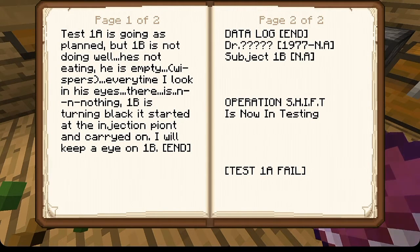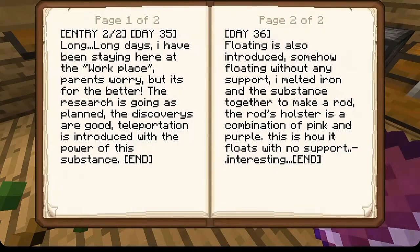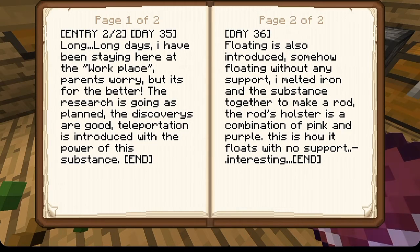Operation Shift is now in testing. Test 1A - the failure. Entry Shift - operation shift, entry 1 of 2. I just got signed to a huge project, it's about a miracle substance, the name is hopefully being worked on. As a student I can't judge, so the project starts tomorrow. Just getting to the workplace and still waking up, got a lot of paperwork done, going to my new workspace - it looks so awesome in here but work has to be done, so I will research and get supplies tonight. Entry 2 - long days I've been staying here at the workplace, parents worry but it's for the better. Research is going as planned, the discoveries are good. Teleportation is introduced with the power of this substance. Floating is also introduced - somehow floating without any support. I melted iron and the substance together to make a rod, the rod's holster is a combination of pink and purple - this is how it floats with no support.